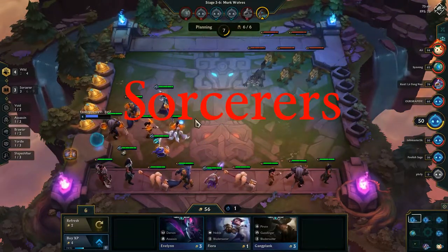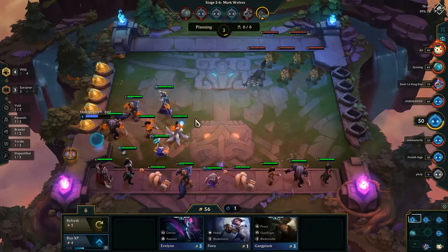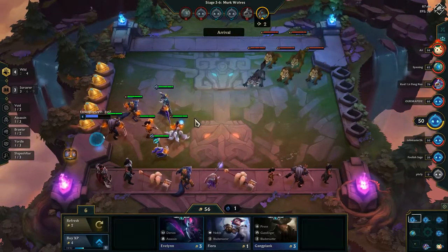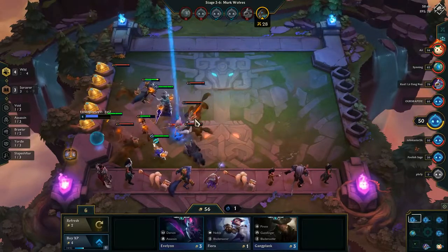Number three: Sorcerers. Why are sorcerers such a good side comp? If you have three sorcerers, your whole team's spell power increases by 40%. It's really good because it helps the whole team — each member will have increased spell power whether they're a sorcerer or not.